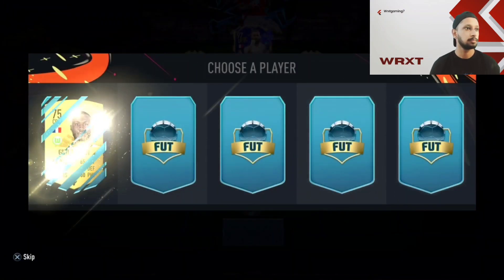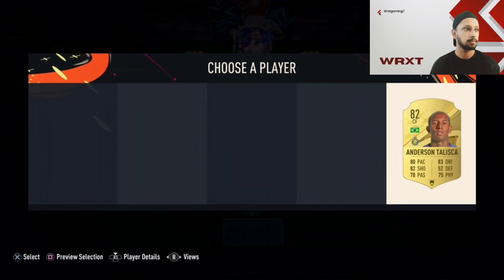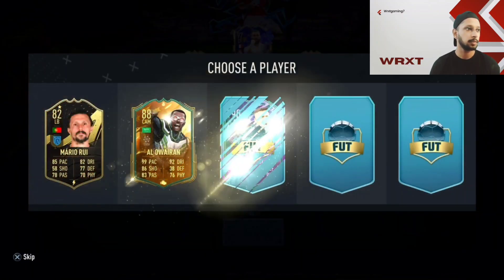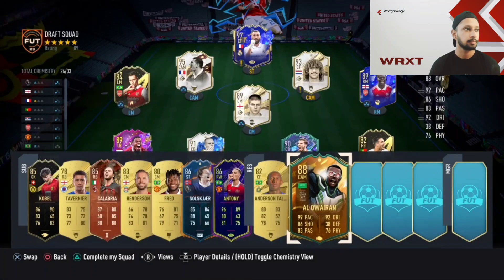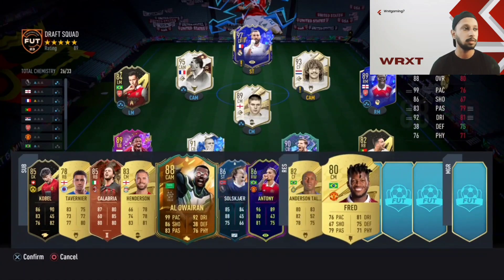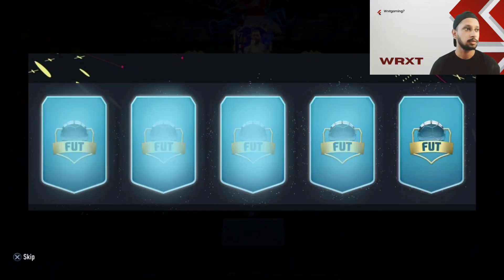Nothing good there — let's take Talisca, playing with Ronaldo in the Saudi league. Alain Saint-Maximin — finally! 99 pace, you do not refuse 99 pace, 92 dribbling. 100% taking Saint-Maximin here. If you play Weekend League you will know this player is an absolute menace — difficult to stop with 99 pace. Crazy goals he's scored against me.